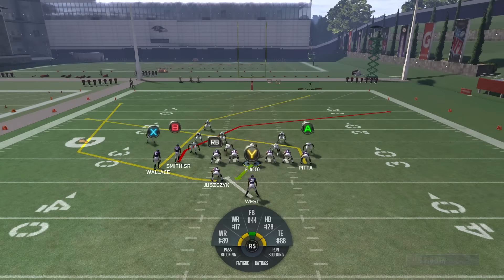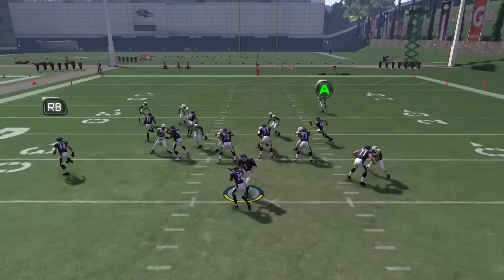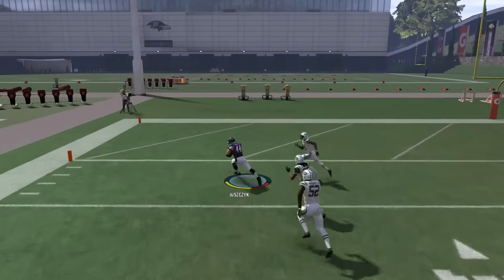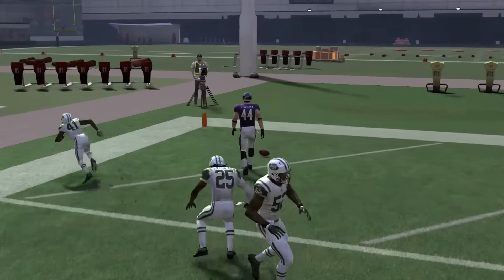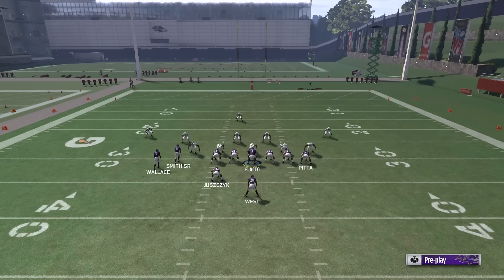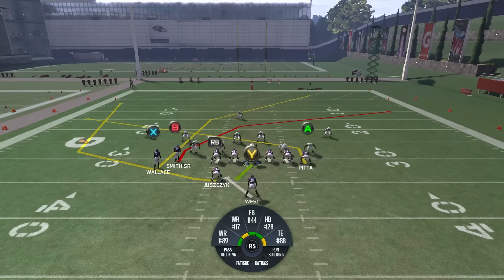Put A on a slant — should look just like that. Then we're going to cancel the play action as soon as the ball is about to be faked to the running back. Man coverage is going to get beat every time. Some coverage is a little more tricky, but something's going to get open. Your progressions are: read RB first, then A, then X.